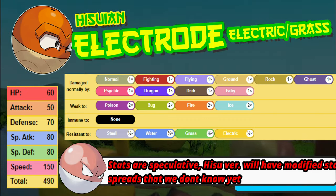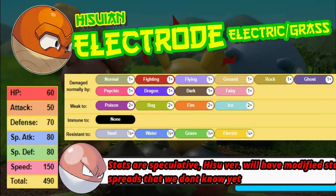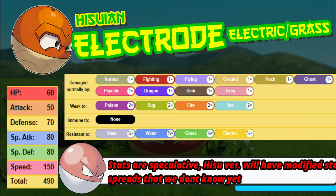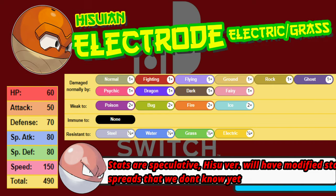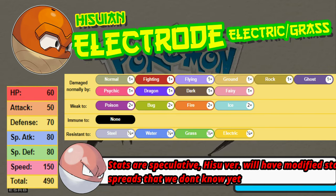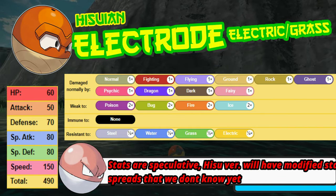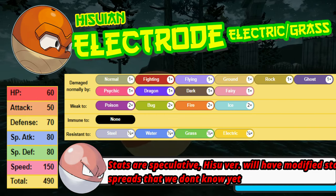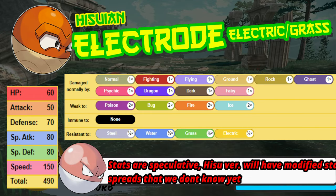I don't see the Speed stat really diminishing in the Legends Arceus game with the Hisuian variant — maybe a little bit lower. I don't think it's going to go any faster either, because that would be pretty crazy, but that 150 is a great stat. The weaknesses are Poison, Bug, Fire, and Ice — all 2x — and it is resistant to Steel, Water, Grass, and Electric. All of those resistances reduce damage by 50%, except for Electric, which is actually a one-fourth resistance, so you only take 25% of the total damage.